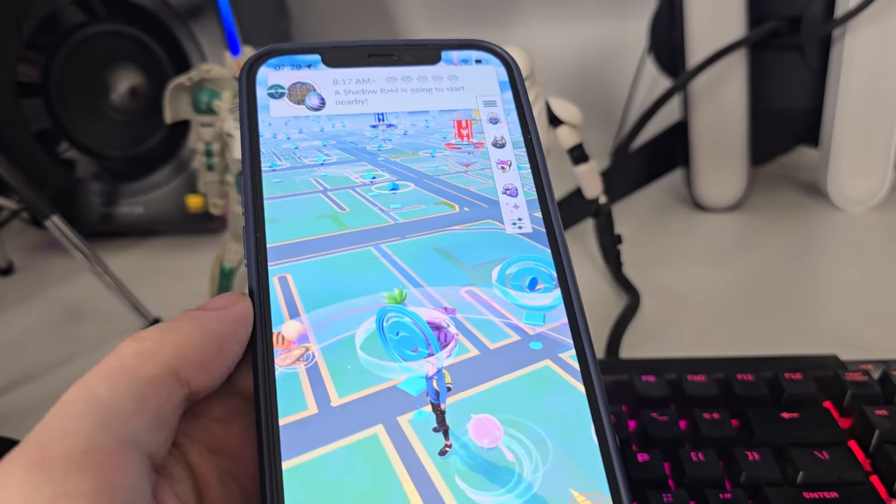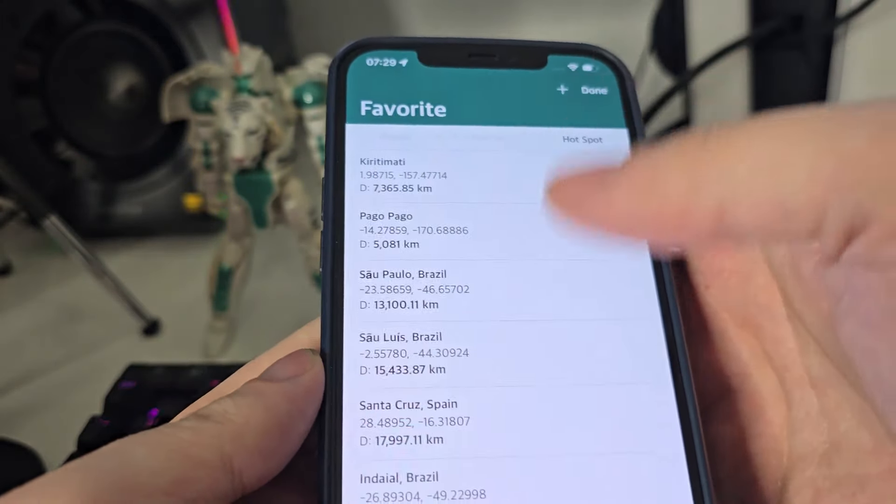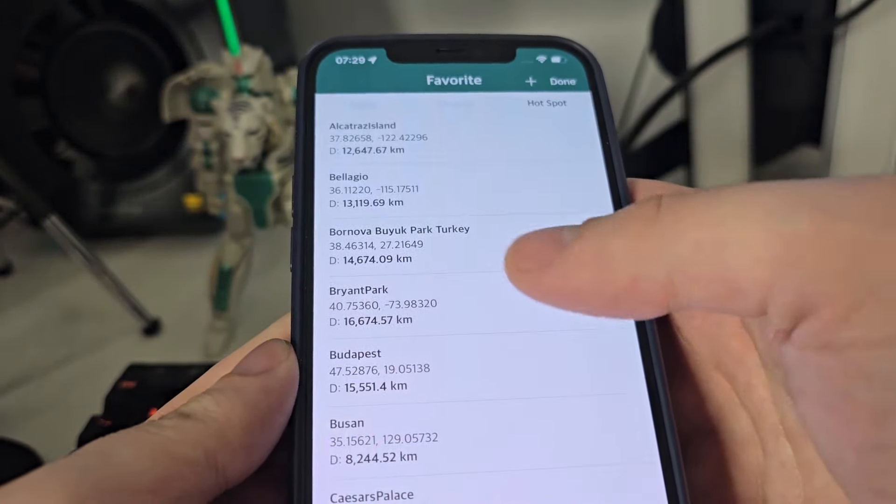You also have the GPS joystick for easier navigation and you can teleport anywhere around the world. So let's not waste any more time and get right into the video. Okay guys, this is the spoofer — you can use the favorites right here to select a quick location to teleport anywhere around the world.